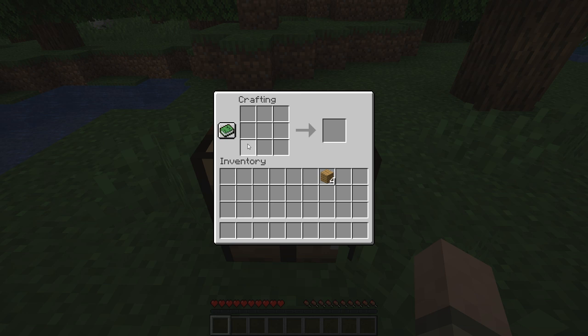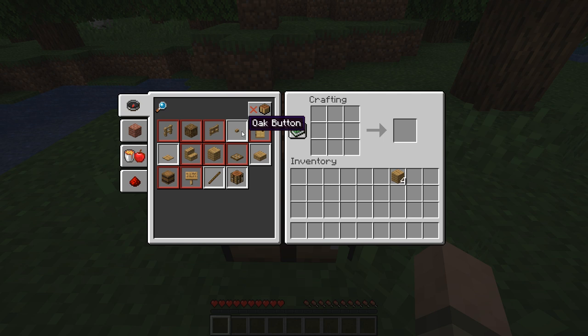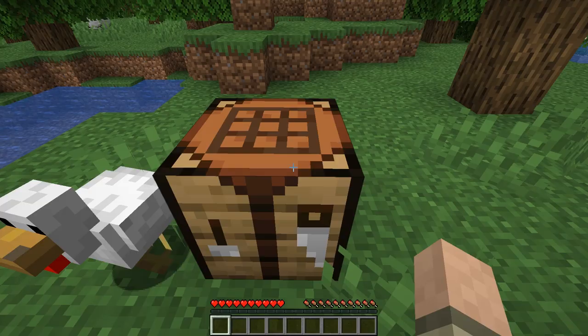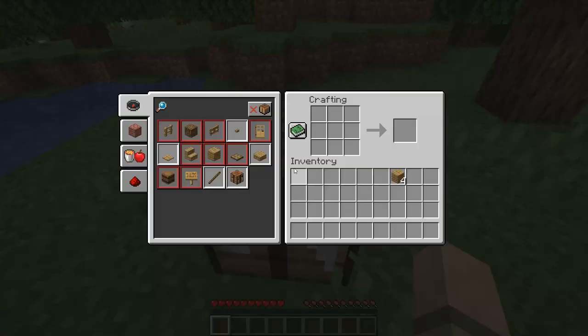Right-click on the crafting table to open it and you can see that our crafting area is now a three-by-three grid. Our recipes have been expanded because we can make a lot more stuff on this crafting table than we can with our bare hands. What we're interested in right now is a set of tools.